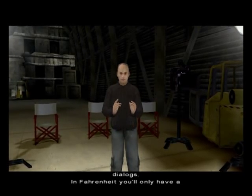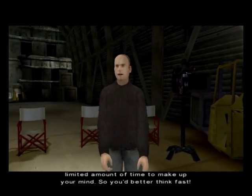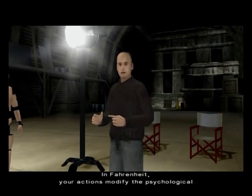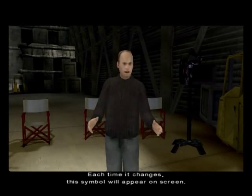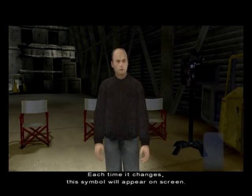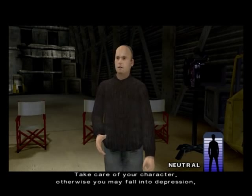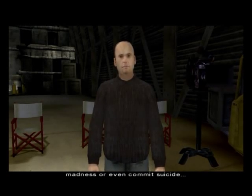In Fire Knight, you'll only have a limited amount of time to make up your mind, so you'd better think fast. Now let's talk about your mental health. In Fire Knight, your actions modify the psychological state of your character. Each time it changes, the symbol will appear on screen. Take care of your character — otherwise, you may fall into depression, madness, or even commit suicide.